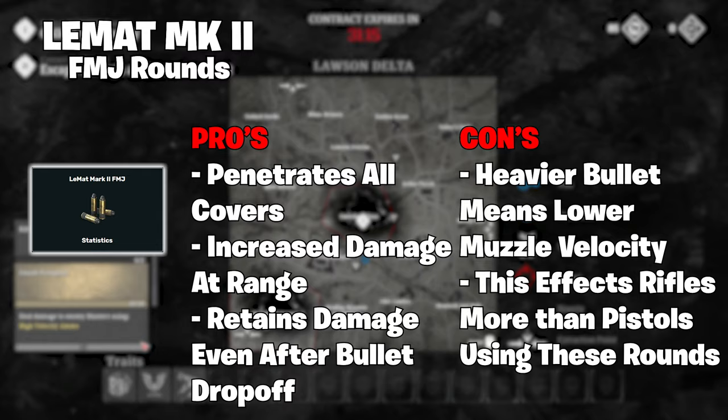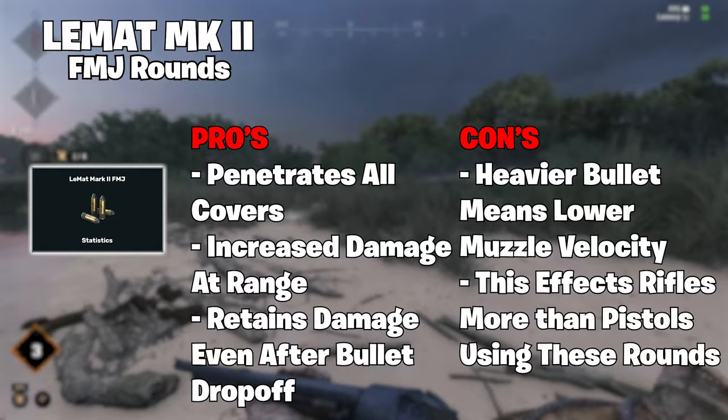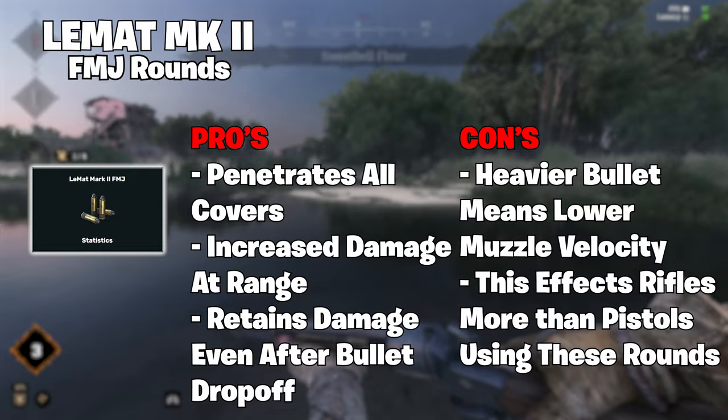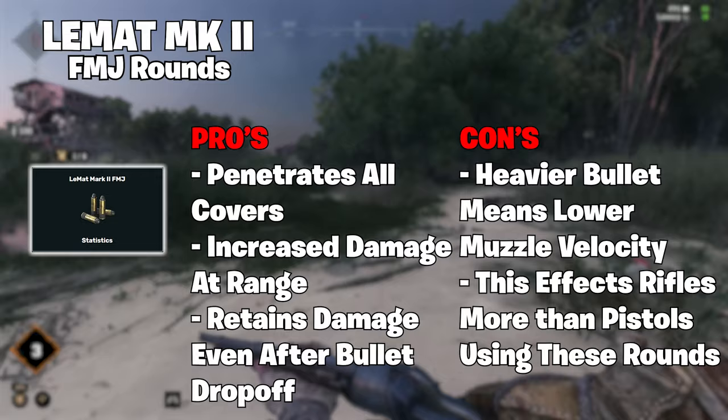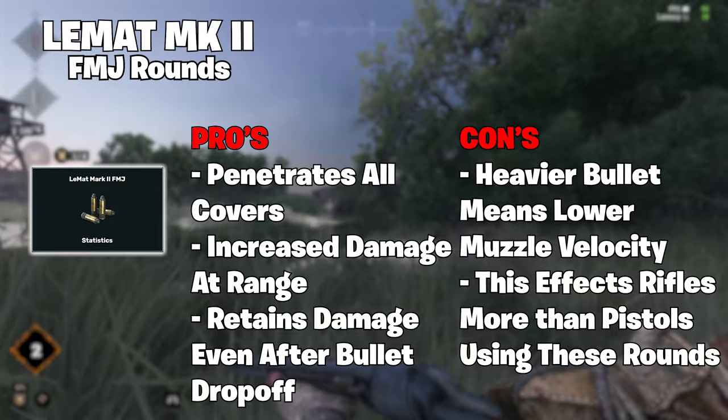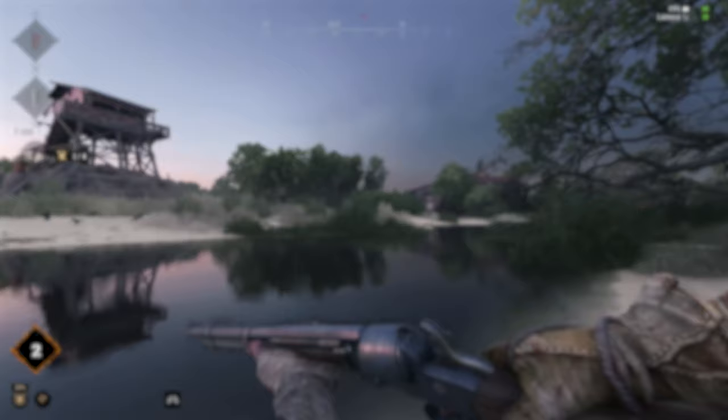Onto FMJ rounds or Full Metal Jacket. These bullets have a hardened casing which increases the bullet's penetration power, allowing it to deal more damage when traveling through objects, and it also manages to retain its damage over longer distances. For instance, the damage falloff of long ammo starts at 40 meters. However, if you decide to use FMJ rounds, that goes up to 60 meters, and then damage falloff begins as usual. FMJ does reduce your overall muzzle velocity, which honestly doesn't really matter unless you're planning on shooting someone from hundreds of meters away.